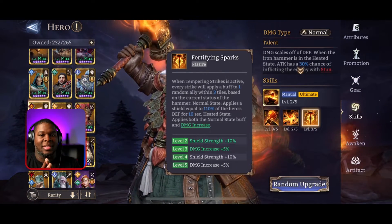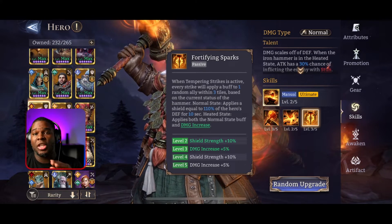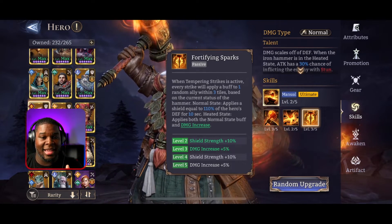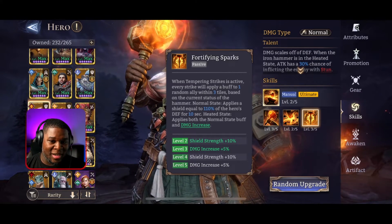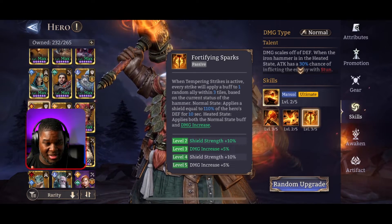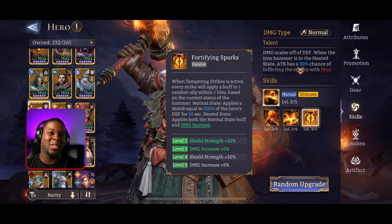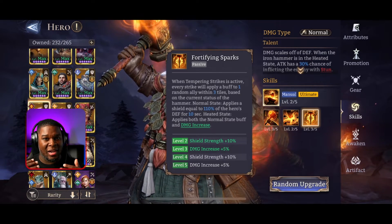In this game mode they don't take super heavy hits, so 10,000 is plenty for a shield. But the kicker is the second part: in the heated state, it applies both the normal state buff - that shield - and a damage increase. That shield lasts for 10 seconds.